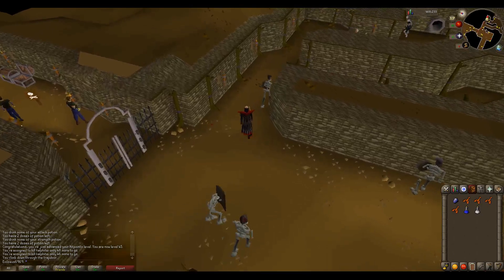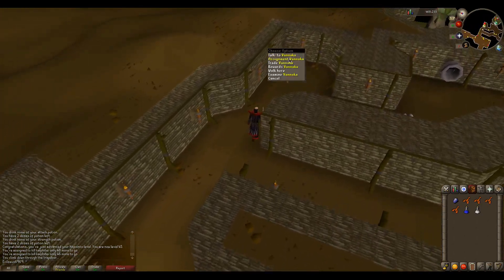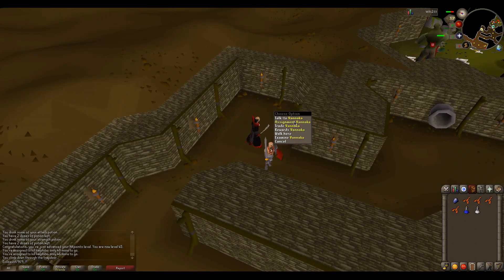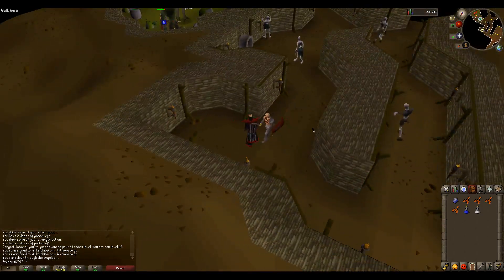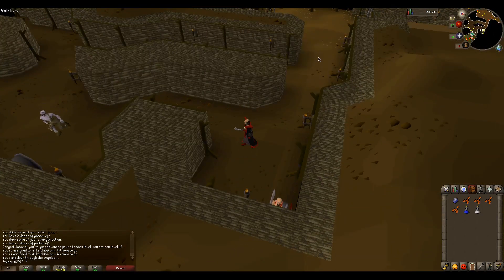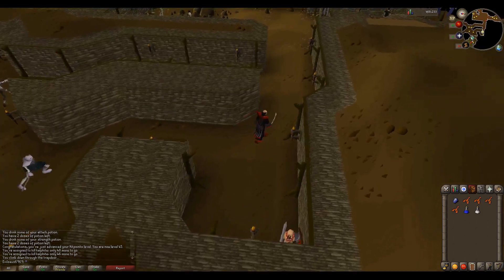He'll be right here — that's it, that's how you get to him. When you get to him, you just want to talk to him and select 'assignment' or whatever the option is, and then he'll give you an assignment.